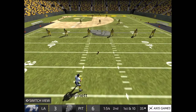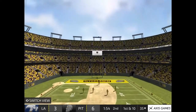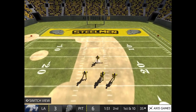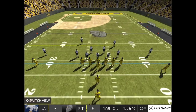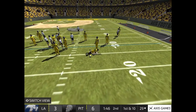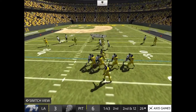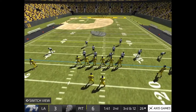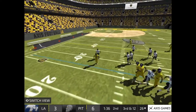Lining up for the kickoff. That will bring up first down. The runner is brought down. Second down and long — missed tackle, makes the throw — dropped pass. Third down and long — incomplete!